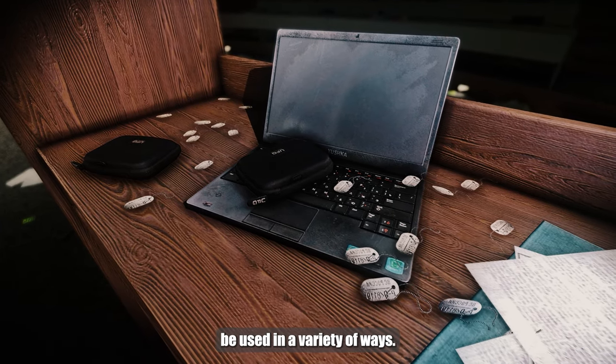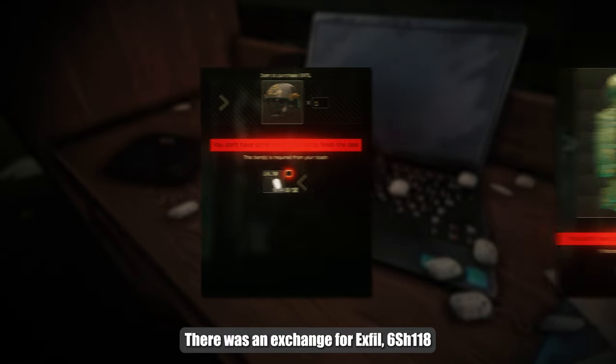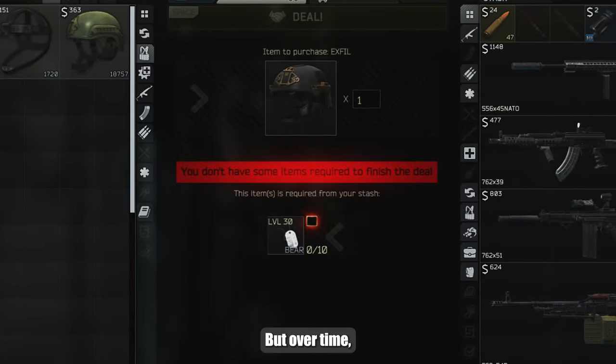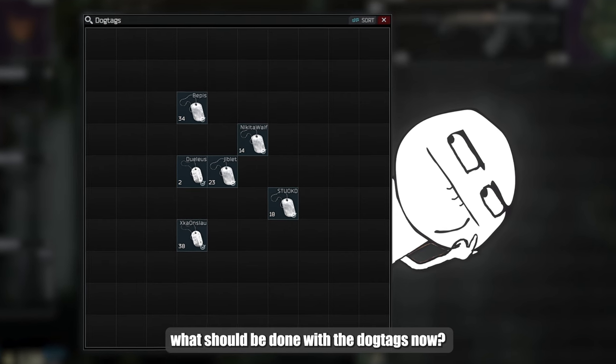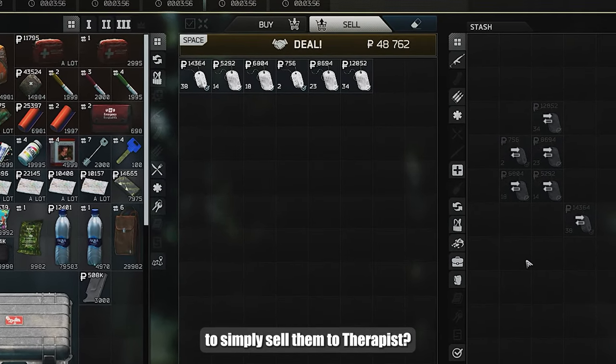Earlier, dog tags could indeed be used in a variety of ways. There was an exchange for Exfil, 6Shire 118, and many other small barters. But over time some were removed, while others were reworked. The logical question arises: what should be done with the dog tags now? Perhaps it's more profitable to simply sell them to therapists.